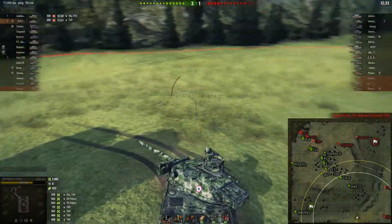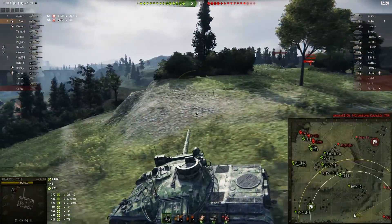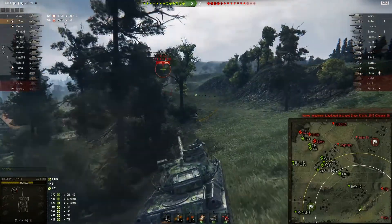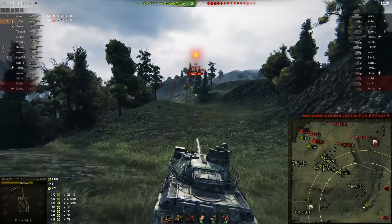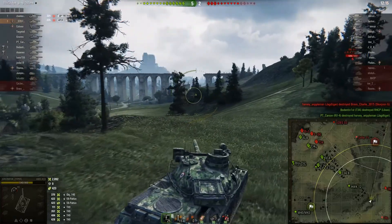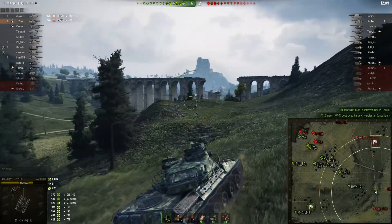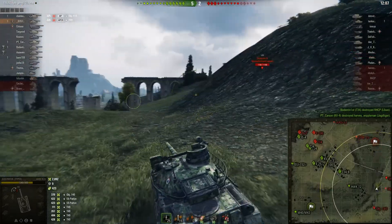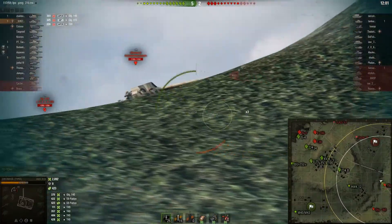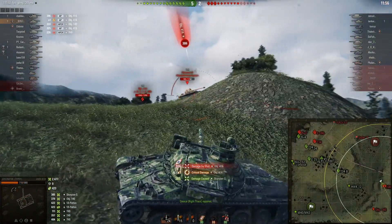That wasn't really going to achieve anything, so I decided that fight isn't going to work for me. Pushing down into the low ground here, auto-aim snapshot on the 416. At this point, pretty much all of the tanks that would cause me a lot of pain have already been spotted and aren't in a position to shoot me. Unfortunately the 140 gets a shot into my back, but once I come around here I'm safe.